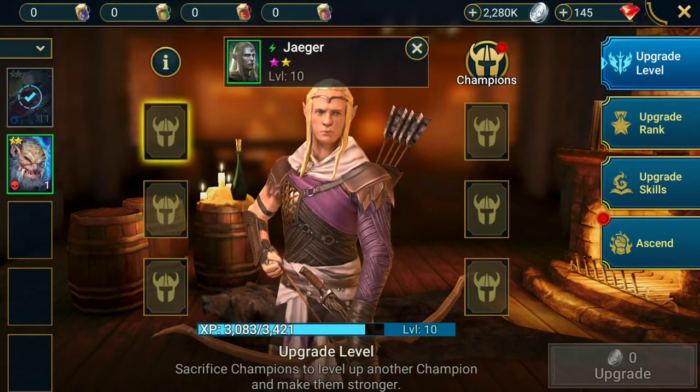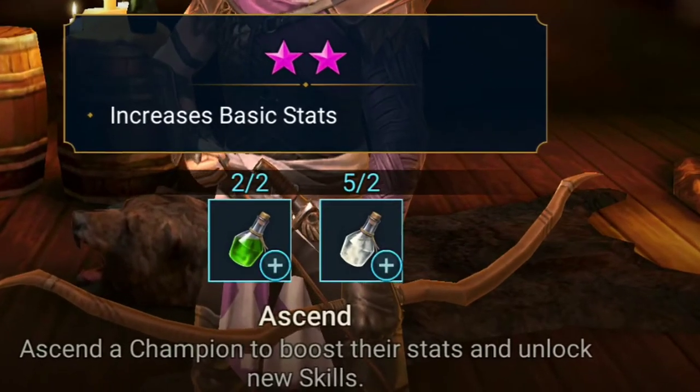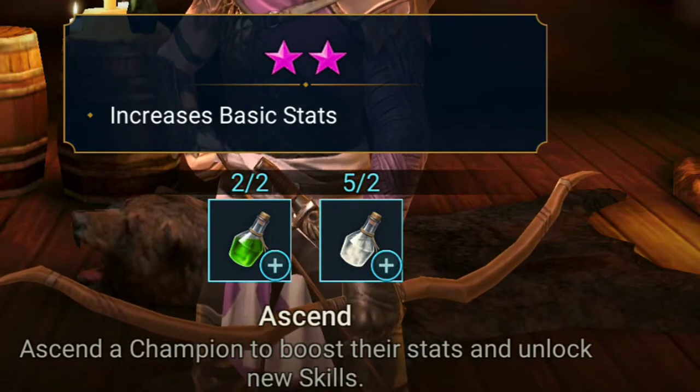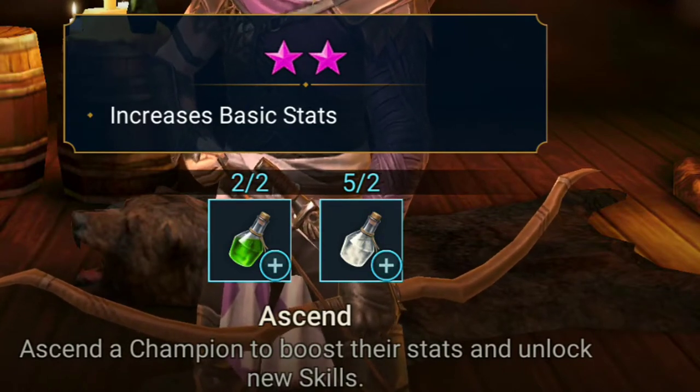Then you press Upgrade to use some silver, and there you go — you've upgraded your champion. You can also go into the Ascend menu here. If you have enough Ascension potions, you can ascend them to higher levels with the purple stars, which basically increases their basic stats: HP, critical rate, and so on.